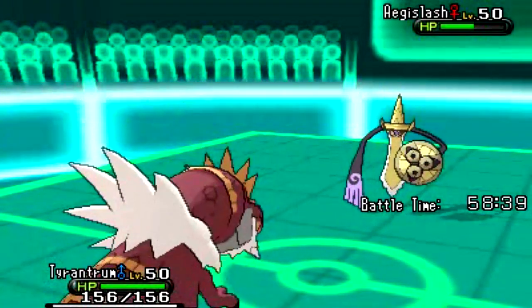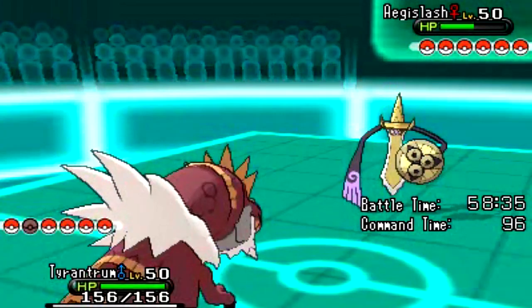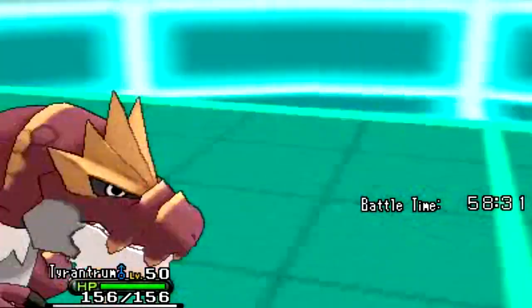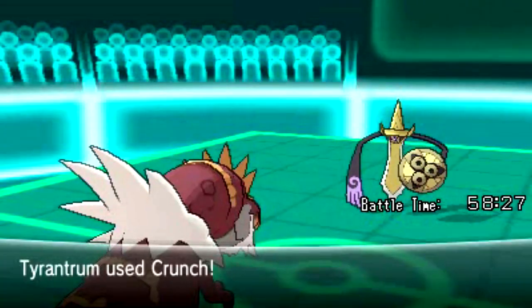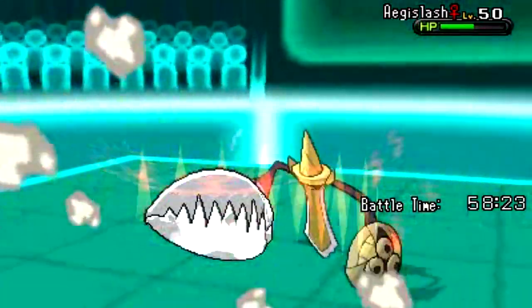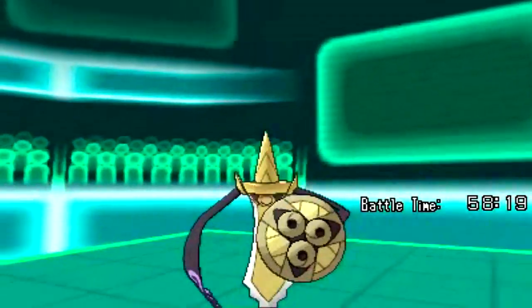I bring out my Tyrantrum, and I just literally want to break him down. I use Tyrantrum a lot during the main game. He pulls a Sacred Sword, and it is super effective — does over 100 damage. I go for the Clash to take it down, and since it's in its attack form, see you around, since it ain't that much of a challenge.